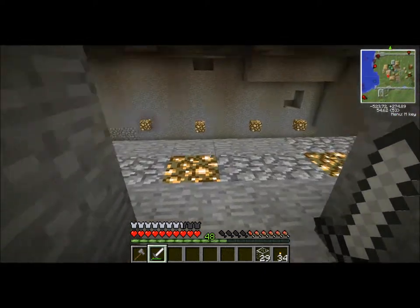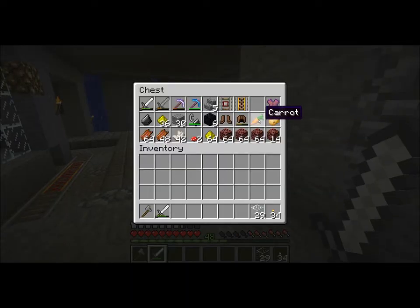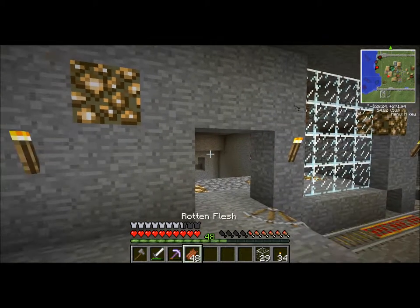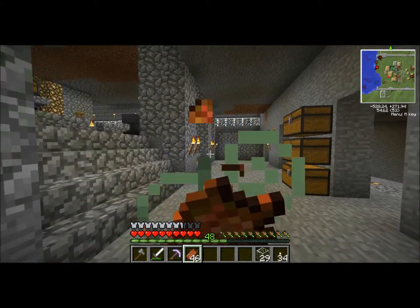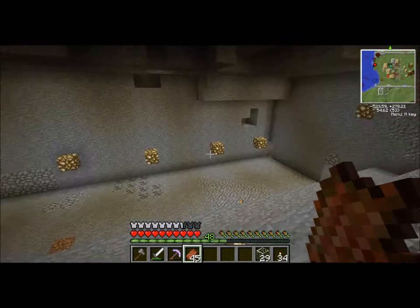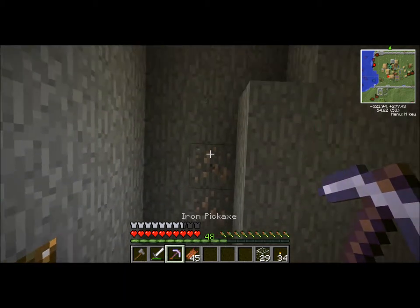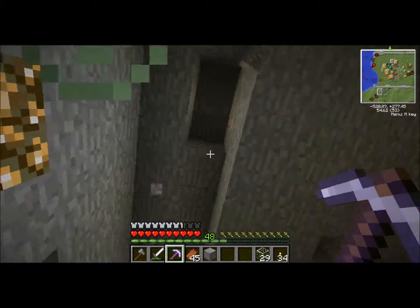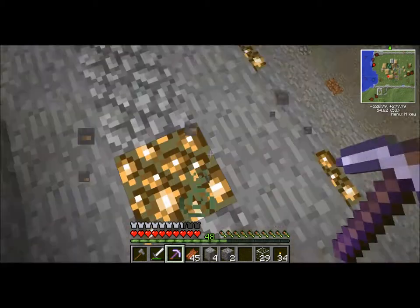I need food — do I have any food down here? I got my pickaxe, I want to bring that. I got zombie flesh — we'll eat some zombie flesh, I don't care. We've got this pretty much filled out. There's some iron here I didn't see — come here, I need your iron so bad. Anyway.